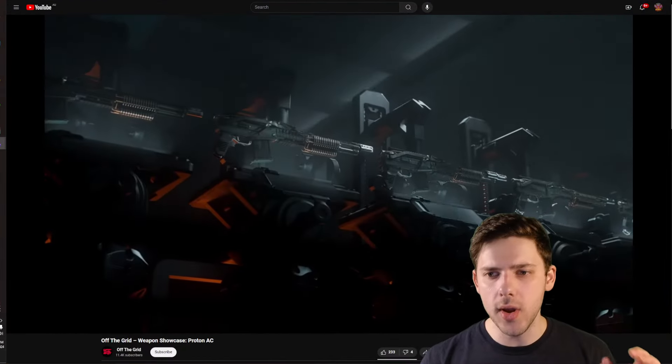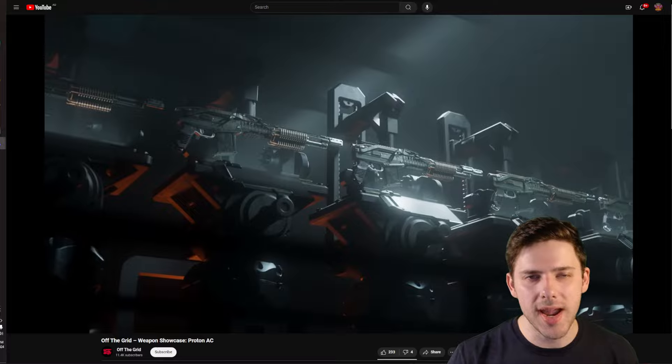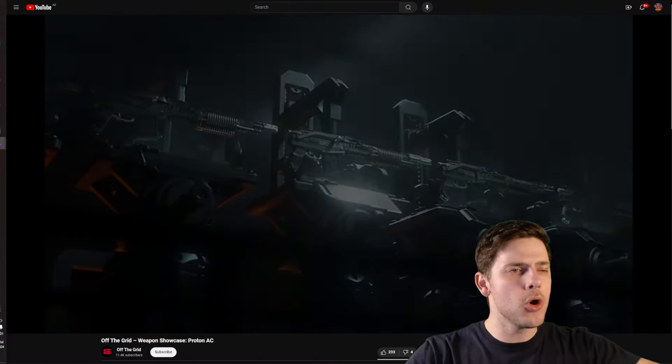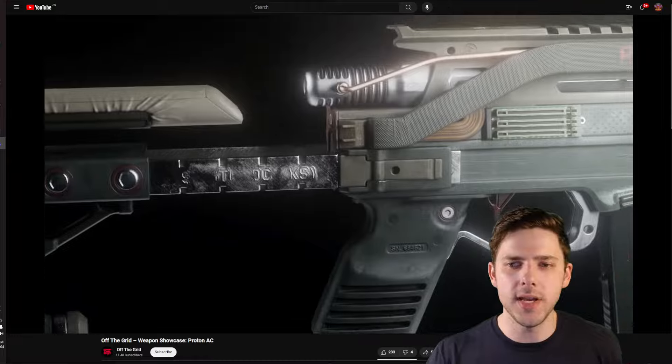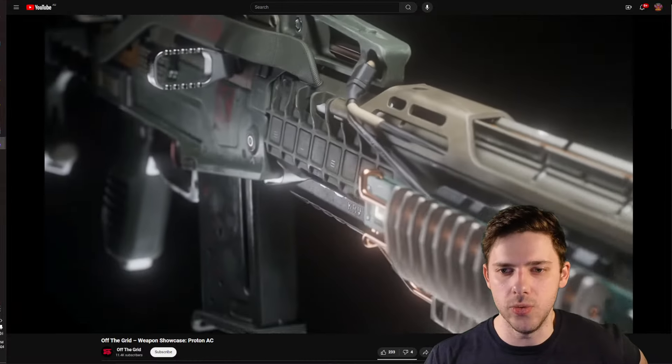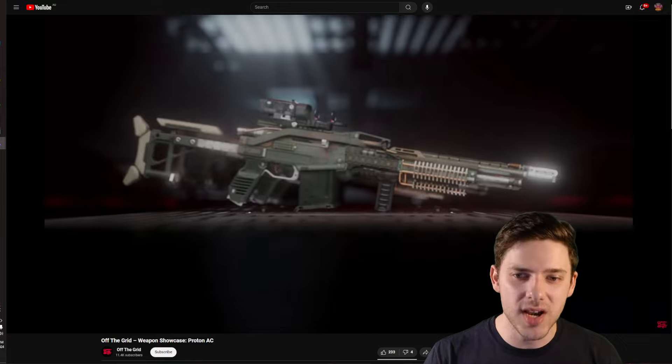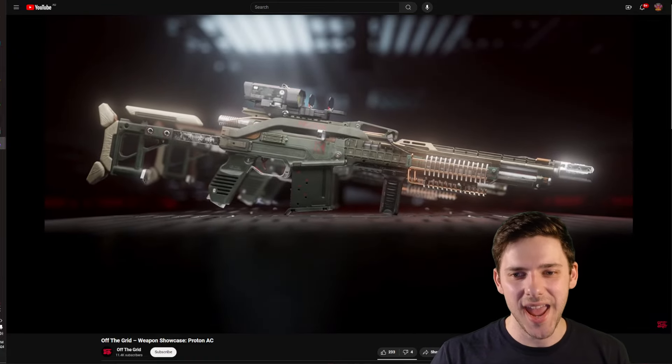The loot crates are not limited to weapon customization — hair, face, implants, clothing, and other equipment can be found and traded on the in-game marketplace. You don't need to know anything about crypto to interact with this game, I promise you that.